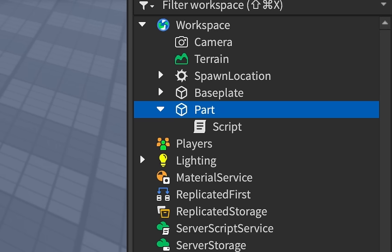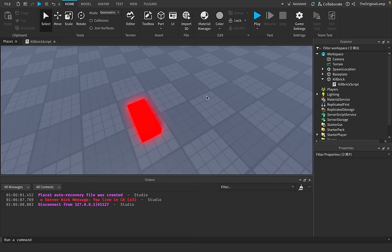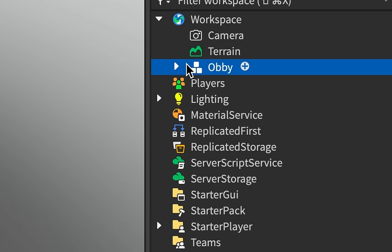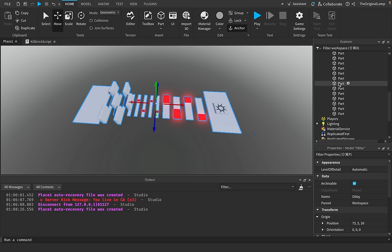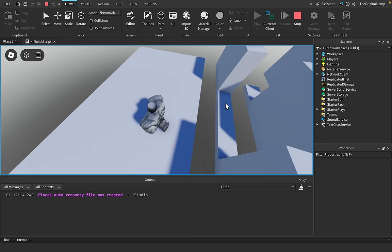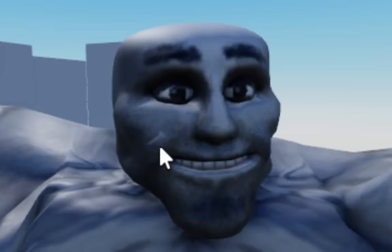I'll rename this to 'Kill Brick' and the script to 'Kill Brick Script Original.' Now let's make the layout for the obby. Voilà — I'm so organized I made it into a model. We've got the kill bricks, spawn location, all the parts. If we actually try this out, this section is a little harder — but obviously that was easy. My goal is to make this unbearably hard.